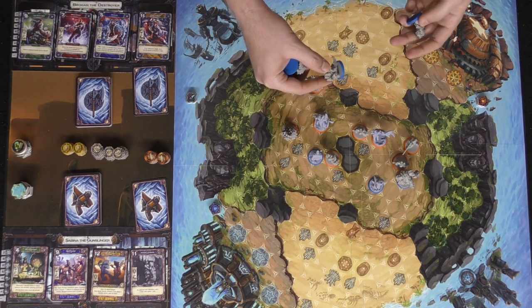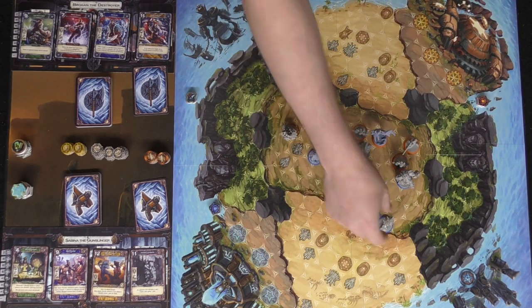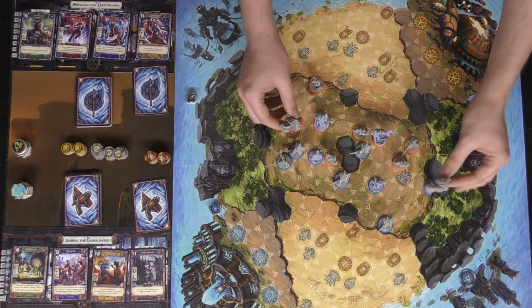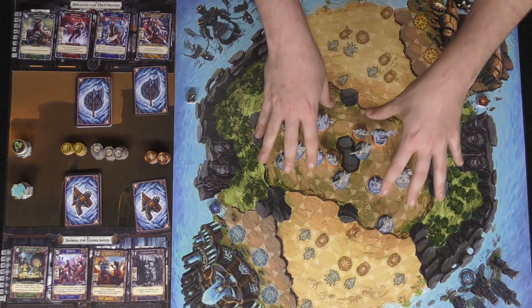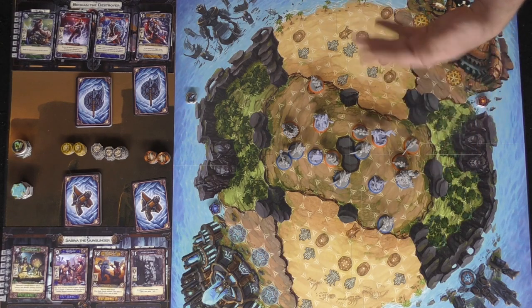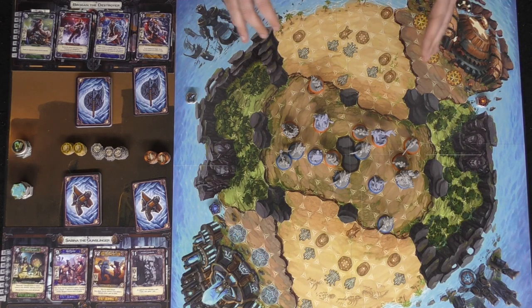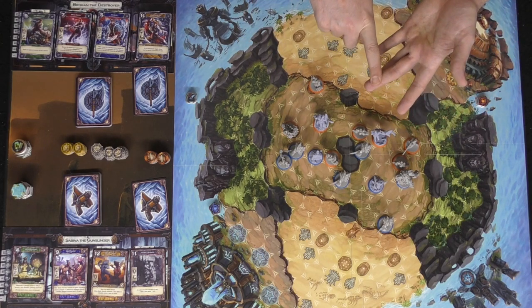Another unique thing about minions is that they provide defense and attack advantages when adjacent. Critically, you cannot defeat the heavy minion until you've defeated all other minions on the board. When the heavy minion finally falls it triggers a push automatically, regardless of whether it's in the end-of-round phase or during normal gameplay. After checking minion movement, attack, and push resolution, players level up.